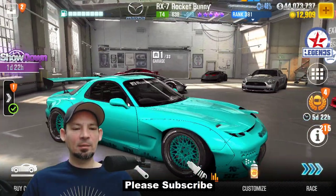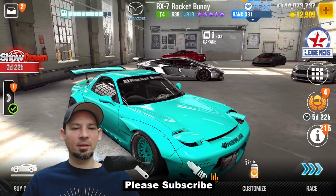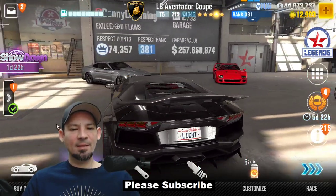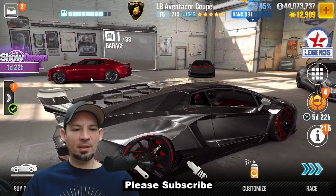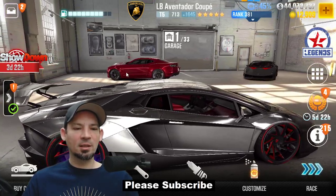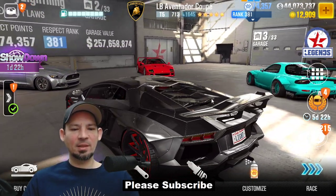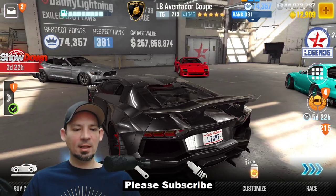The RX-7 Easter Bunny is another amazing live racing car — beats everything. Same with the LB Aventador. All these cars in this garage, except maybe the Copo, beat the crap out of everything. I think the main reason the Copo does well is because it's so fast, running 7.2s. But everything else in here is nowhere near as fast — they just live race like champs. Let's move on to the next garage.